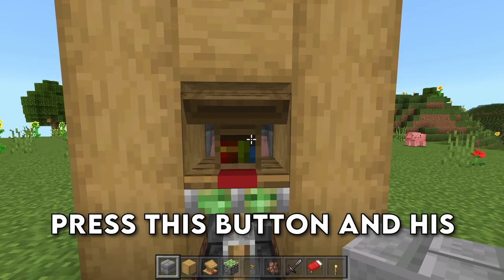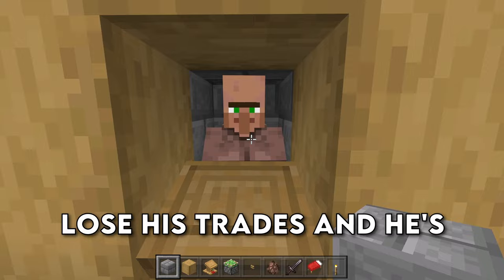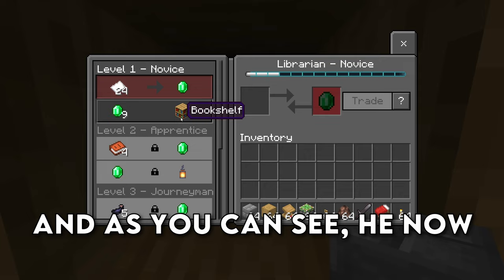We can then go ahead and press this button and his trades will reset. As you can see, he doesn't have a job and now he has some trades right here. We've got Respiration III. If we go ahead and click the button, he's going to lose his trades and he's going to get some new trades once he links up again. And as you can see, he now has this really awful bookshelf trade.